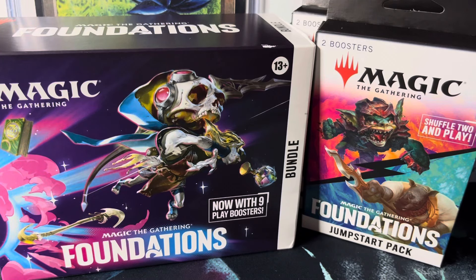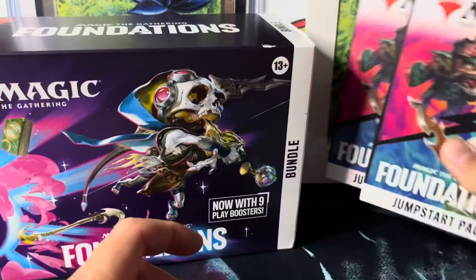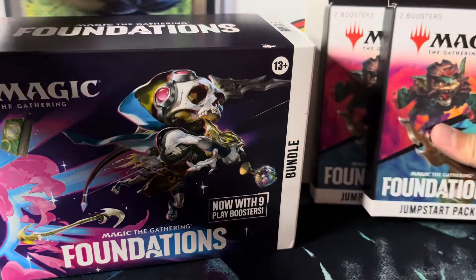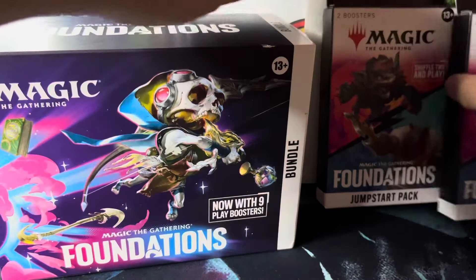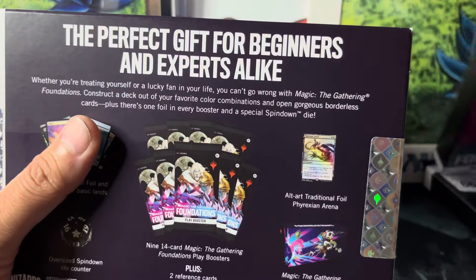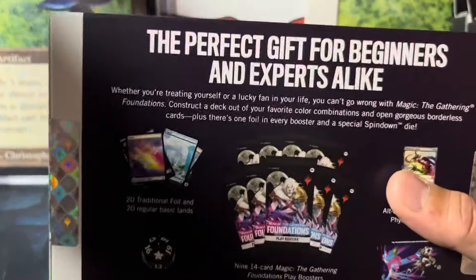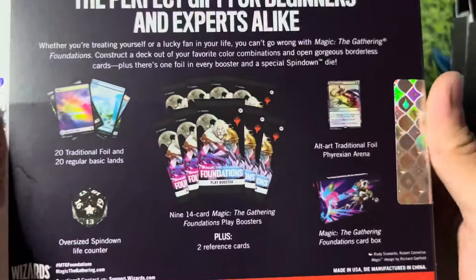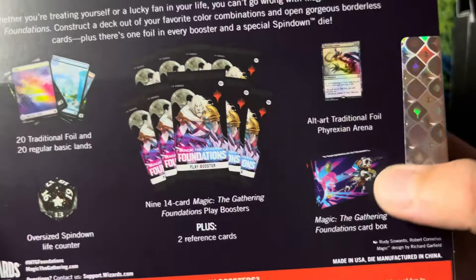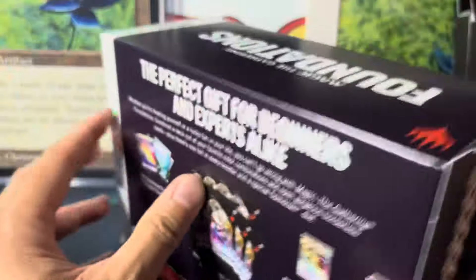What's up everybody, Dust MTG from Hawaii with a bunch of MTG Foundation stuff. Got a bundle and two Jumpstart packs — these come with two boosters each. I'll open those a little later. These bundles are pretty awesome. The Phyrexian Arena promo looks pretty good, and let's take a look at that spindown die.